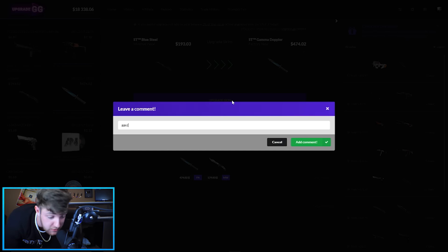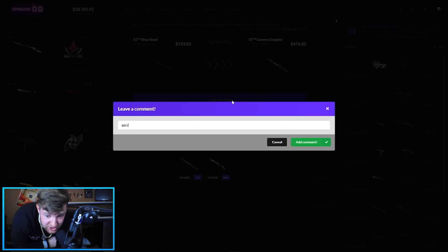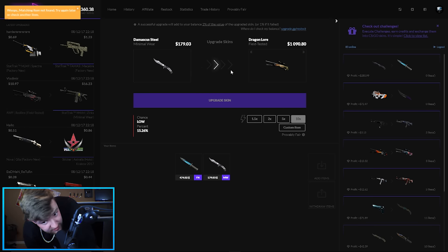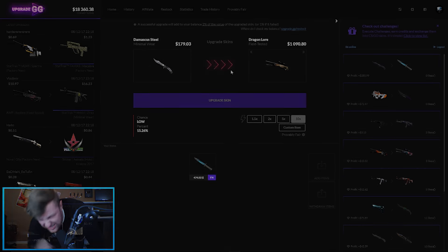Please click like. Check out upgrade.gg and use my code in the description below — shout out to them for hooking up with some skins for this vid. GG easy. And just for the lulz, since we actually won that Stat-Trak Factory New Gamma Doppler, I'm going for this right now — field tested dealer, 15% chance. Good night! We're still up, and I'm in love with this night.